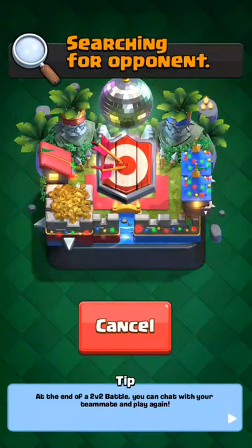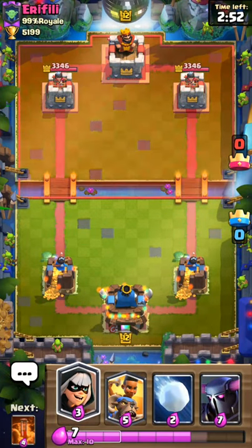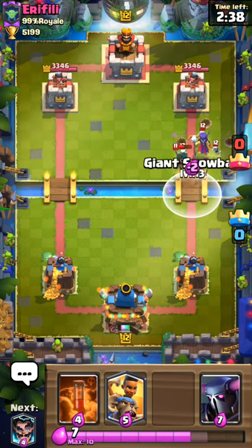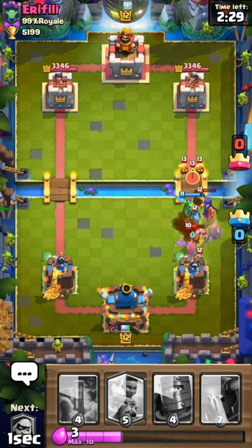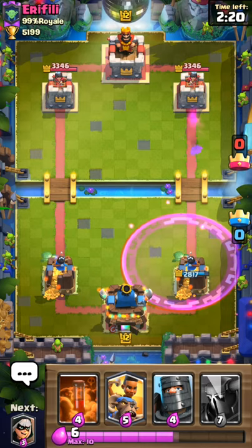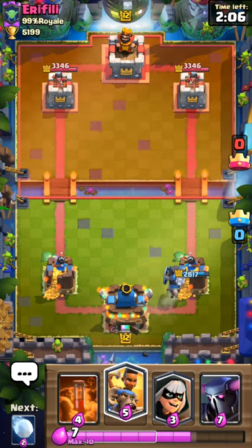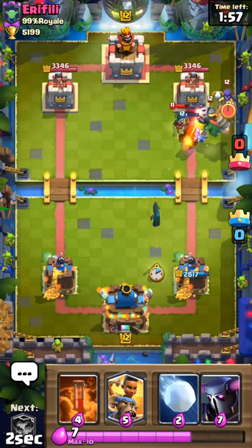We're probably gonna fight maxed players, let's see what we get. We're pushing for 5300 trophies. He's level 12 - at least he ain't level 13. I usually put a bandit to test them, to see how fast they react, to see what they put, maybe to shock them. He has a bandit but put a late bandit. I'm gonna snowball everything - of course his levels aren't max so I think I'm gonna get this game. He has bandit, witch, lumberjack, fire spirit.